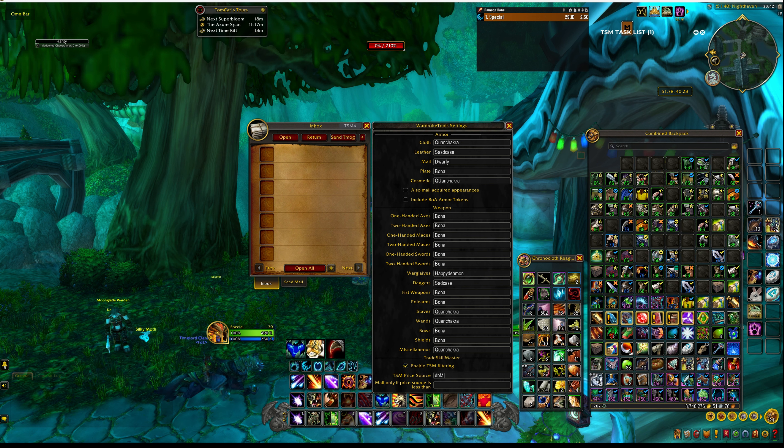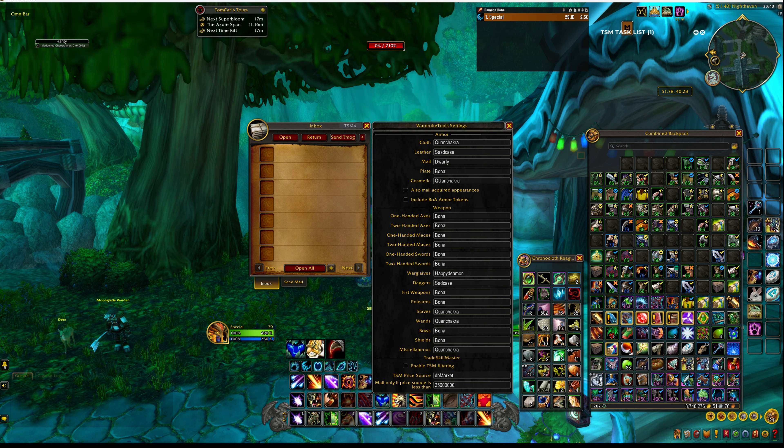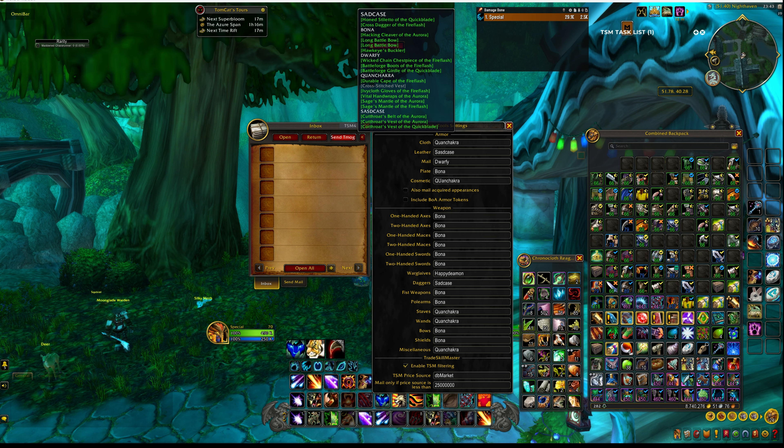You can enable this wonderful thing called 'Enable TSM Filtering' and put in whatever price you feel like. Let's say anything under 2,500 gold — you don't want to send those through, you just want to keep them here and double-check them. The only trick is that for 2,500 you have to add two zeros for silver and two zeros for copper to make it work as a figure amount. Once that's set, the list gets shorter when enabled and longer when disabled. At the end, that's all it is — just press the one button.